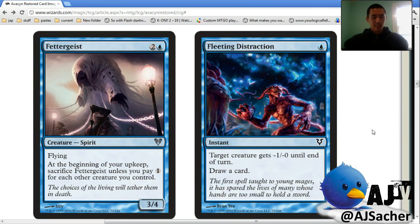This next card is just insane though — Fettergeist. Have you seen this? No. Three-four flying, and at the beginning of each upkeep you pay one for each other creature you control. Wait, each other creature — so you don't even pay for itself! Yeah, this guy is just huge. A three-four flying is huge — this is like a Serra Angel for free. I think it might be more unconstruced than limited actually, because in limited you're going to have a lot of creatures. But if you build this in a constructed deck with few creatures, where your other guys are like Snapcaster and Sun Titan, the one mana for them isn't a big deal.